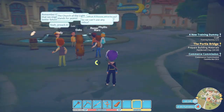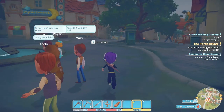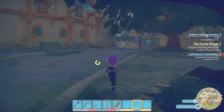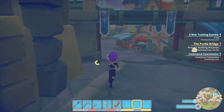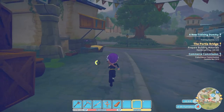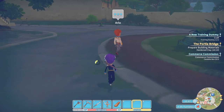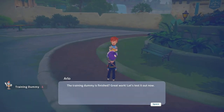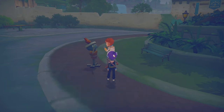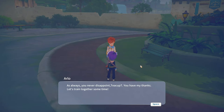Albert wants something. So let's see where Arlo is — let's go turn this in and see what Arlo thinks of our new training dummy. And while I have you here, please like and subscribe. I post Portia videos every Wednesday. [Arlo reacts] The training dummy's finished. Great work. Let's test it out. Give him a go. Wow, this is great. As always, you never disappoint. You have my thanks. Let's train together sometime.